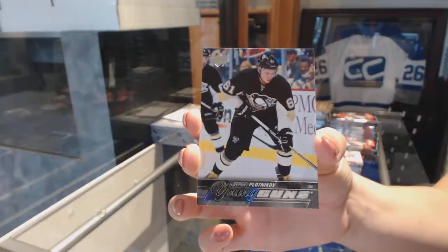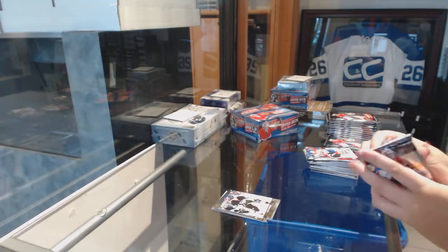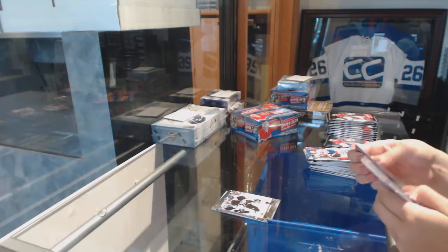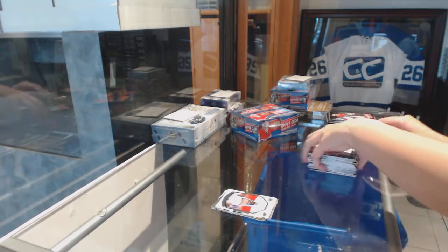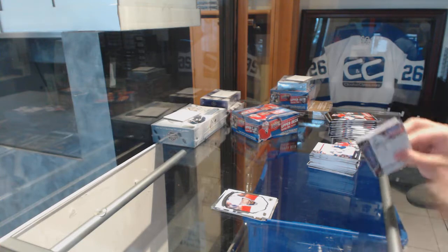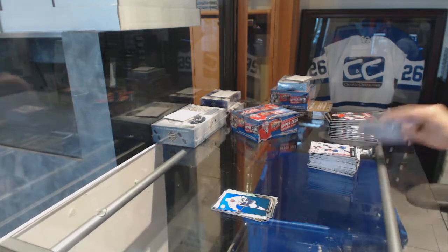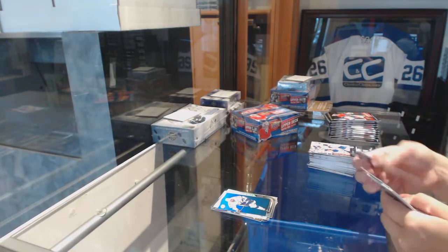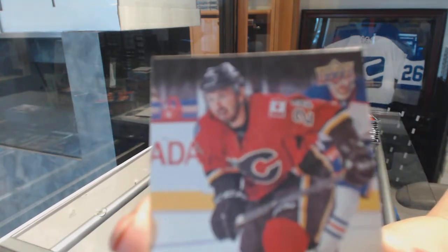All packs that Upper Deck uses should be like the 1516 Series 1 packs — they are amazing. Portraits of P.K. Subban. Shining Stars Blue of Stephen Stamkos. We've got a Young Guns Canvas of Emile Poirier.